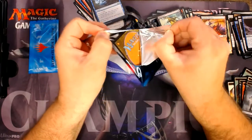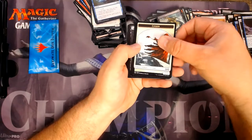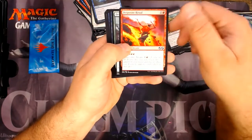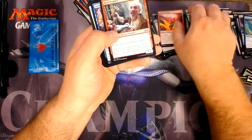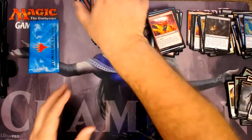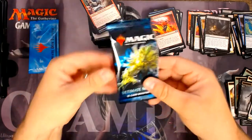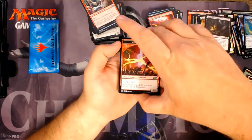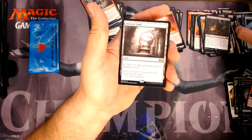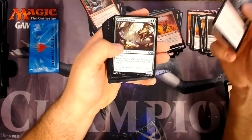We need to get something big here — six packs left. A Skywing Aven and Spoils of the Vault — that is not a big one, cool art though. Desperate Ritual, Devoted Druid, Laboratory Maniac — good uncommons. Spark Elemental. An Angelic Renewal and an Ancient Tomb — that's solid, very good card. Buried Alive — that's okay.